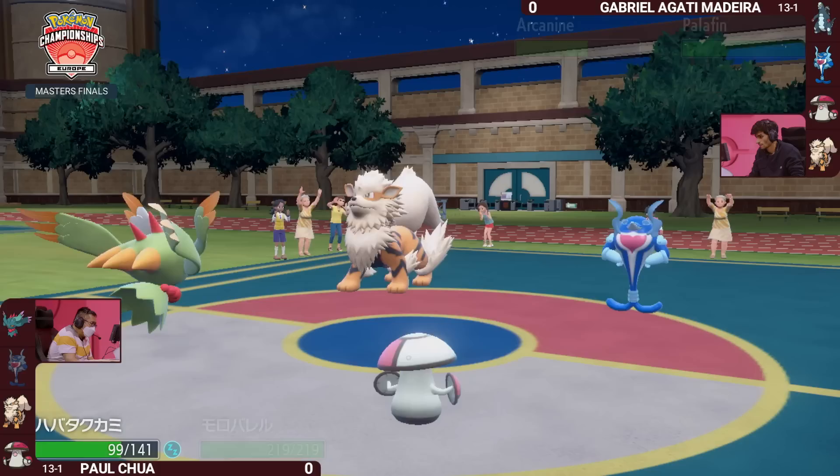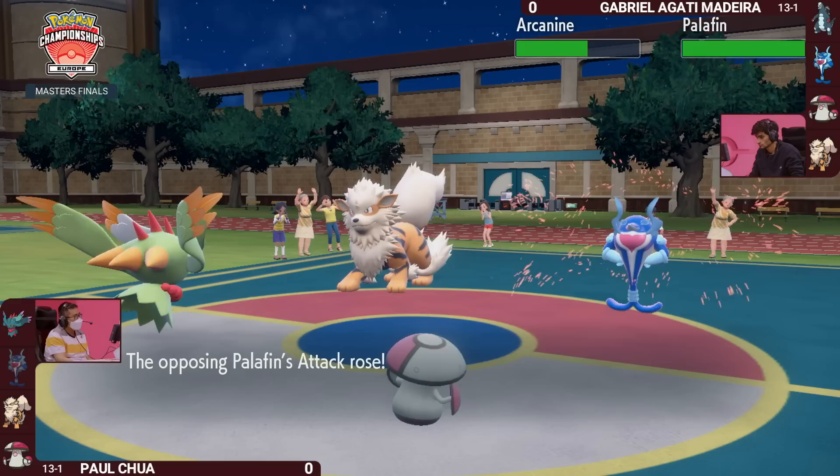If you're Gabriella now, you want to try to get it off the field and allow your back Palafin to come back in for good knockouts. Fluttermane has rejoined — still sleeping — as Arcanine goes for the Howl. Love to see this: not only will it give itself an attack boost, but the sleeping Palafin will get one as well, so when it wakes up, it's ready for action.